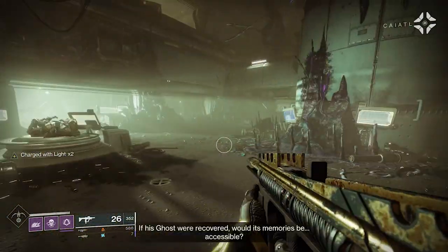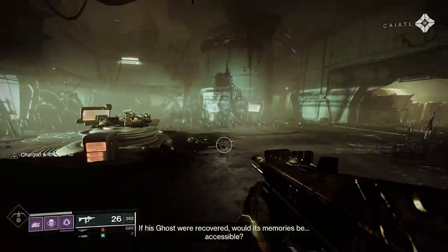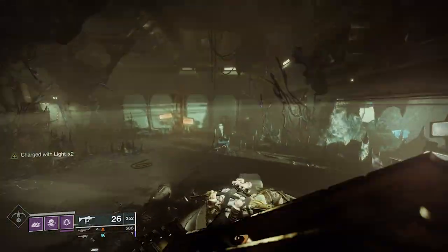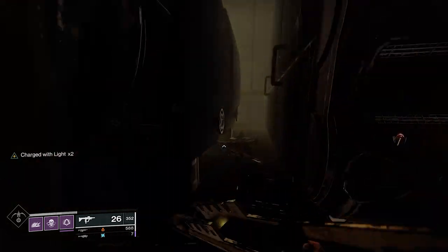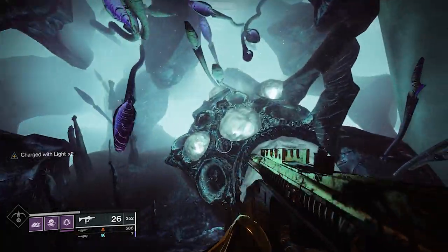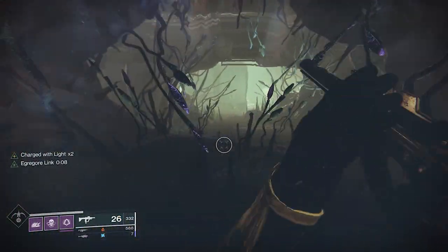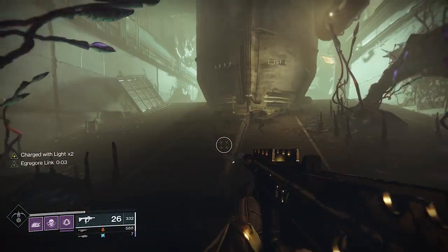There are a ton of exotics you could use in your heavy slot. You could use Anarchy, or you could switch things up and use Lament with an Arc secondary. For me, I stuck with the Sub-Zero Salvo, which is a very standard rocket launcher from Europa. It intrinsically has a tracking perk. My specific roll had Impact Casing, Surplus, Snapshot, and Quick Launch — a very fast-firing rocket launcher that does decent damage and tracks. That's why I use it.